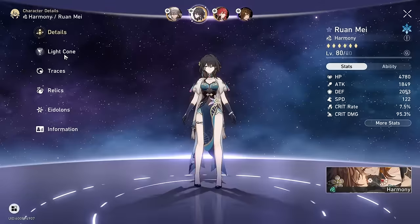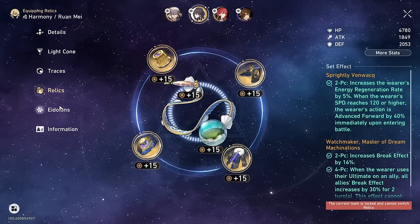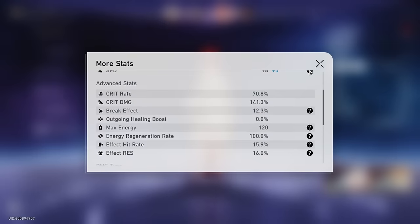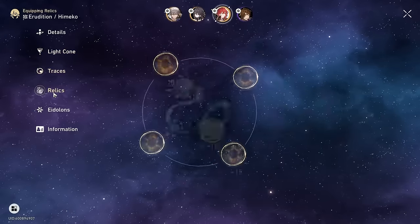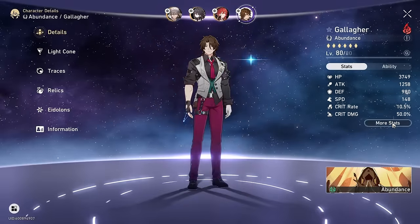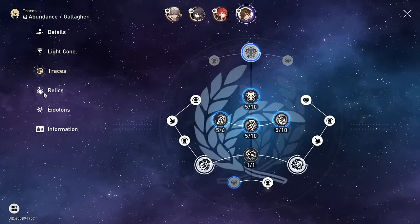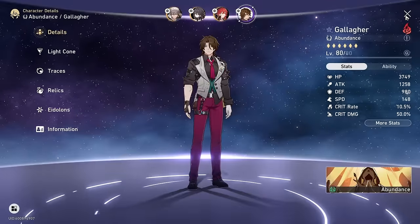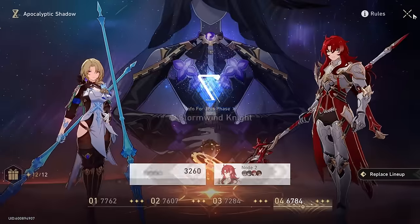For the second half I used E0 S0 Himeko Super Break. Himeko is getting huge wins with Firefly's release because all the endgame is catered around Firefly, and inadvertently Himeko gets to pop off as well. This team is super scuffed — my Himeko is on a rainbow set, Gallagher and Harmony MC are barely built with almost no traces leveled up and scuffed relics. Ruan Mei is the only OP part of my team at E1 S1, but I wouldn't say E1 is necessary — it's good but not required.